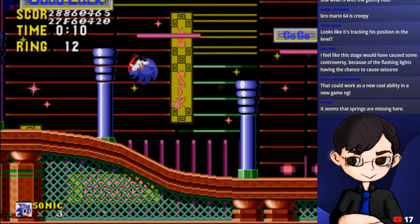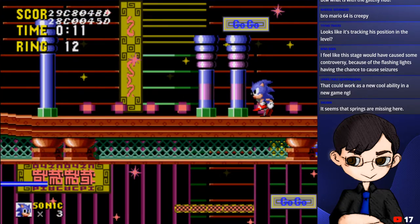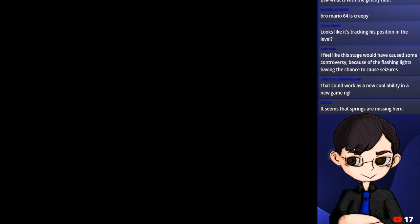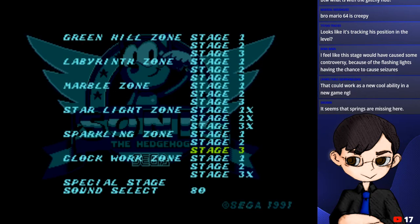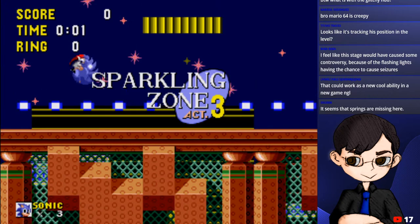Everything is kind of missing here - springs, platforms, everything. This is just a basic level design for this part. Going to go to Act 3 now by accessing the menu again.